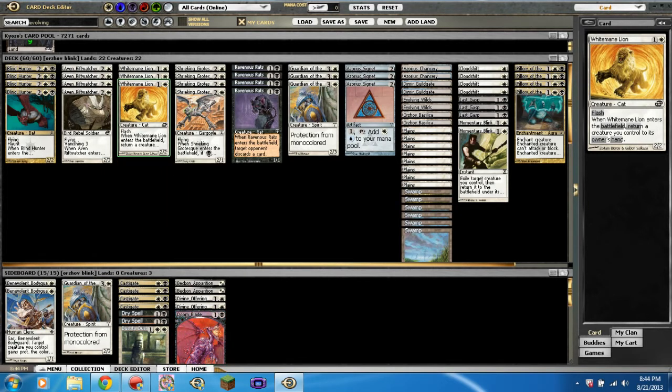Very good card. Say they're going to blade something you don't want them to blade — you flash in a White Mane Lion and return it to your hand. Extremely good in my opinion. I've actually thought about cutting this card though, so you guys be the judge of that.